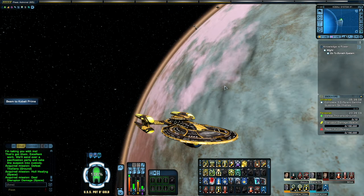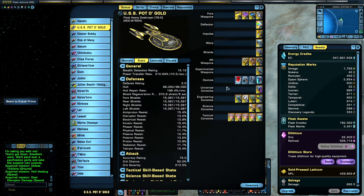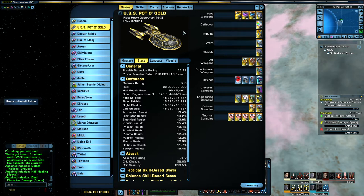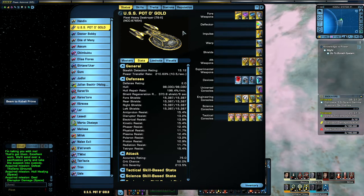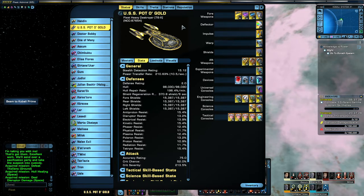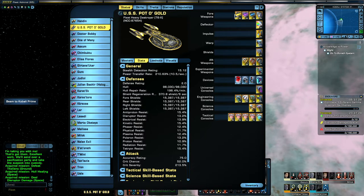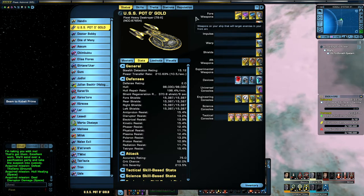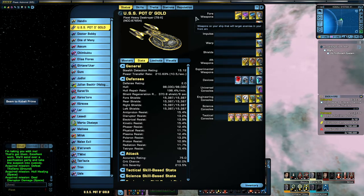Okay, welcome back. I'm just going to run over the build itself. We are in the Fleet Heavy Destroyer with an experimental upgrade on it. This is a lifetime sub-ship — I hadn't actually used it before this build. I just used it because it looks a little bit more like a cruiser than an escort. I really can't stand the look of escorts using single beams — that's just a personal choice. My main is an Engineer.